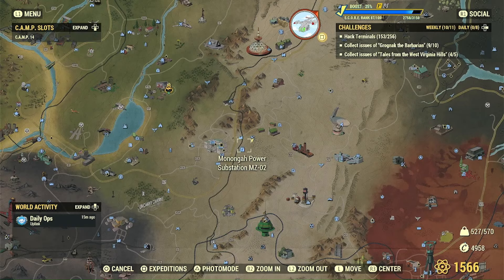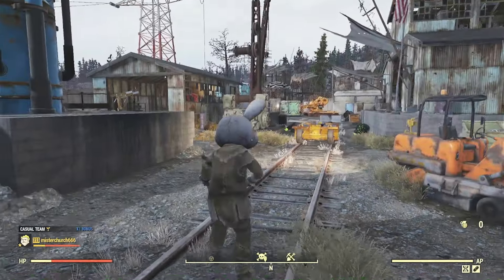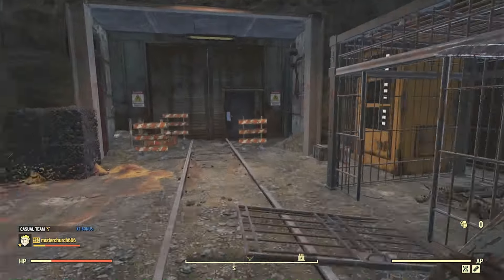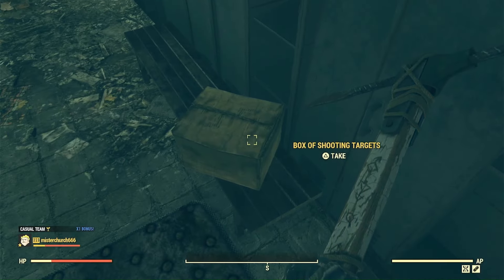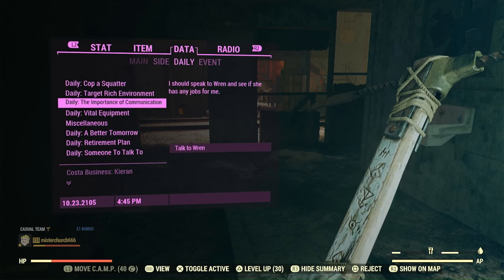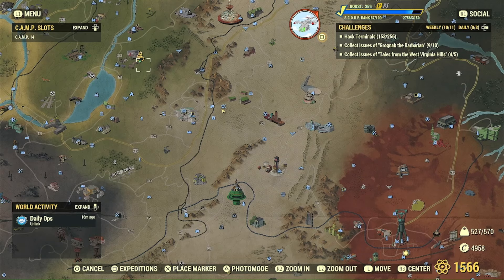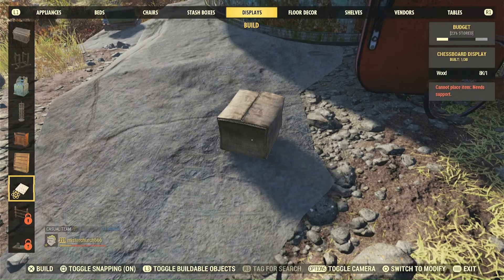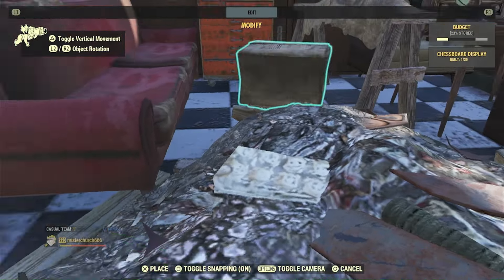I also wanted to get something cool to put in a display case, so I've gone to Blackwater Mine. You're going to run inside and when you load in, turn right — and in the bathroom, for no reason, there's a cardboard box of shooting targets. This is normally a quest item, so you're going to go into your Pip-Boy, go to daily quests, go to Target Rich Environment, and hit the button that says 'leave the quest.' That will make sure the item doesn't become a quest item. Go back to your camp and when you place it in your chessboard display, it looks pretty cool. Now we can have a cardboard box in our camp.